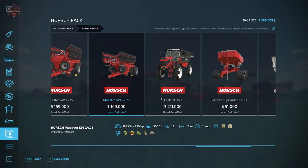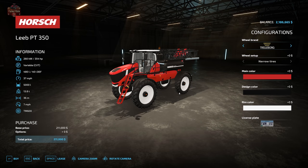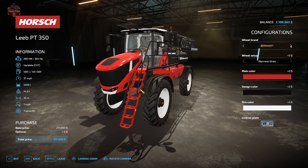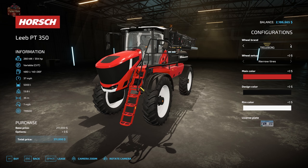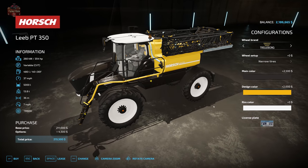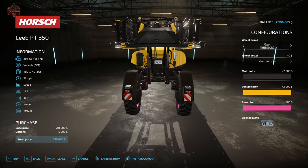There is more — we have the Horschlieb PT350 self-propelled sprayer for herbicide and liquid fertilizer. It has a 354 horsepower engine, a 480 liter fuel tank, a 37 mile per hour top speed, and a 7 mile per hour operating speed. The boom reaches 36 meters wide and the unit weighs 13.8 tons empty. Tire options include Trelleberg, Michelin, Continental, and Midas. Configuration includes main color, design color, rim color, and a license plate on the back.